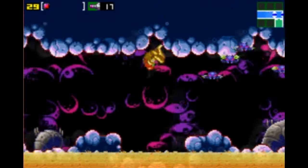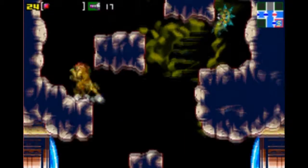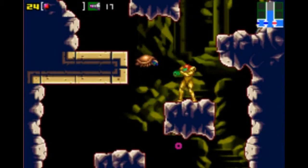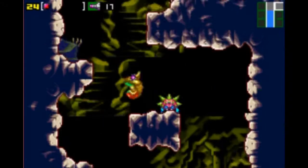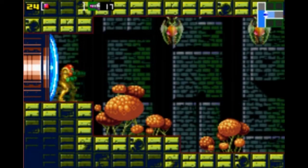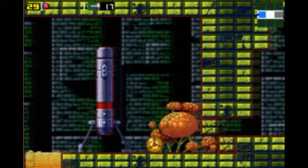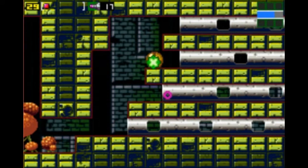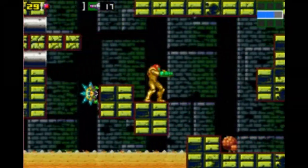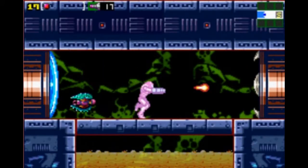Before we head into the Norfair region, let's do just a tiny bit more backtracking to pick up one more upgrade. This is one of the original shafts we already explored in Brinstar — heading down below is the first room where you can encounter King Worm. Heading up from that we reach a point where we can't go further up, but we can go to the right. Shooting the little red area of this thing makes it stand up, and having bombs lets us go through. Taking the top pipe and going all the way over is what we need to do. Continuing right we find a save room.